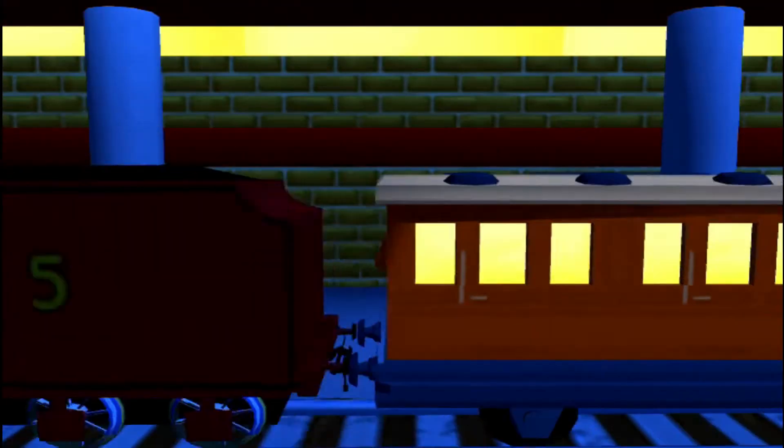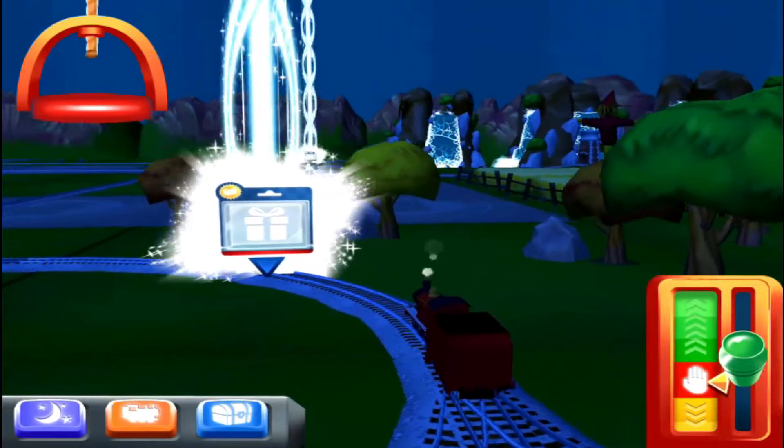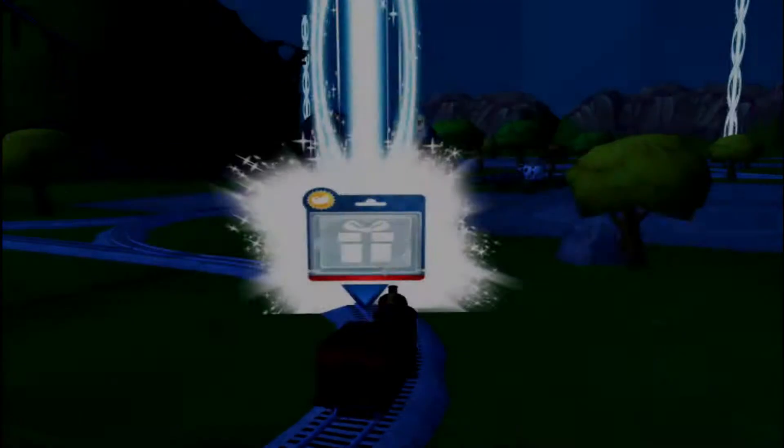The passengers have all reached their destination. Thank you very much! Choose a direction. Right leads to the crazy coaster mountain. Forward leads to Tidmouth Sheds.